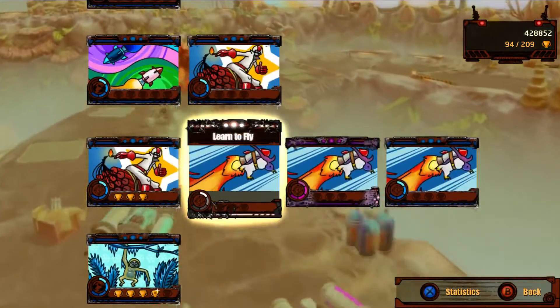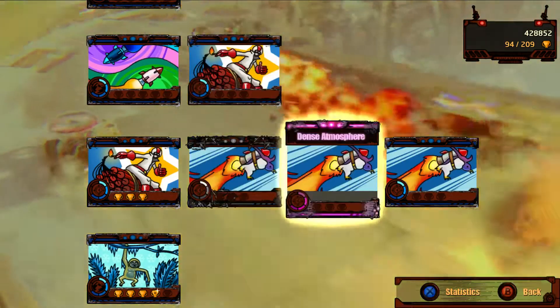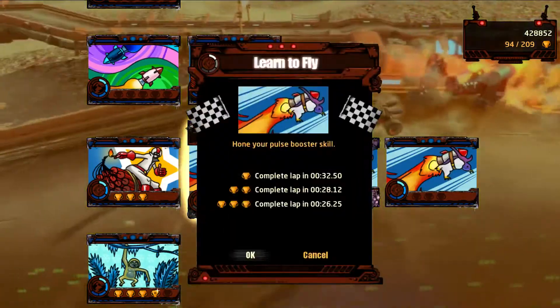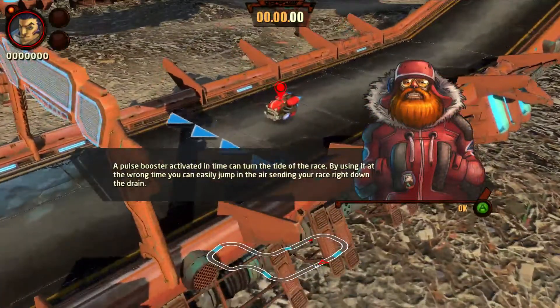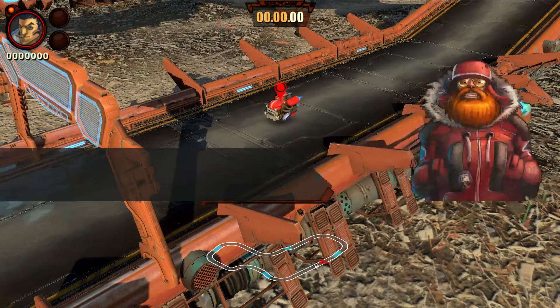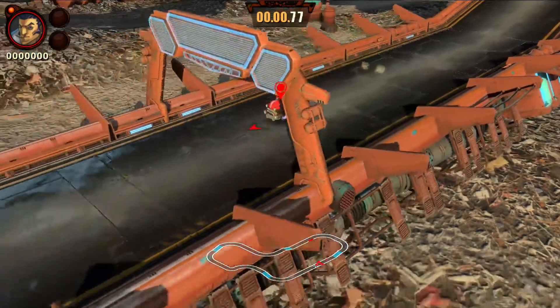Maybe let's do one more of these before we head back. 'Learn to fly' — oh no, the pulse booster still. Pulse booster, pulse booster — gonna hone some skills, pass the pulse booster exam. Pulse booster activated in time can turn the tide of the race. By using it at the wrong time, you can easily jump into the air, sending your race right down the drain. They've given us a flying vehicle for this one. So before understanding when to activate the booster, learn when definitely not to use it. Finally, one of these trials encouraging me to strategically not use the thing.